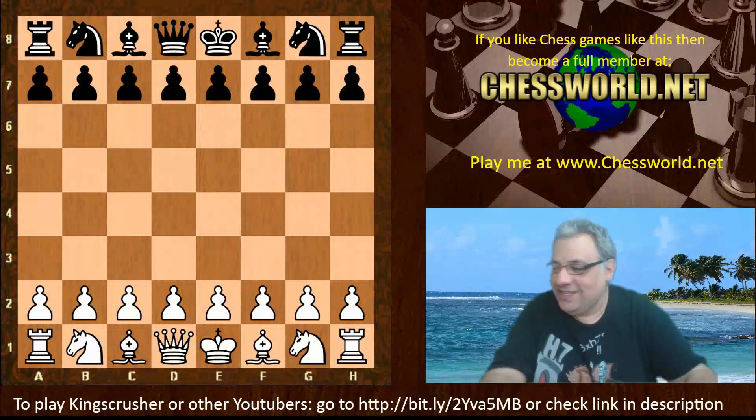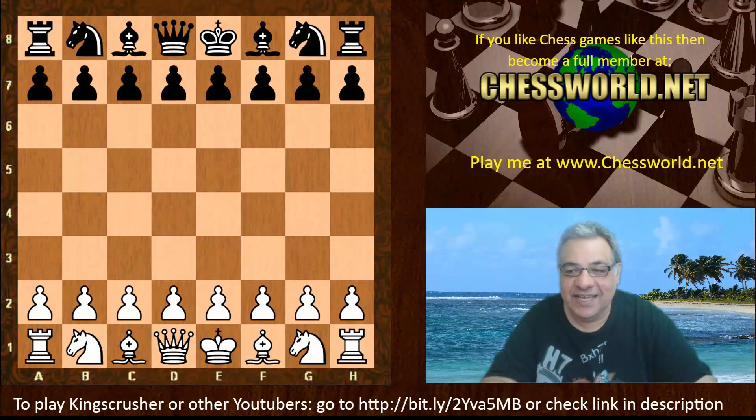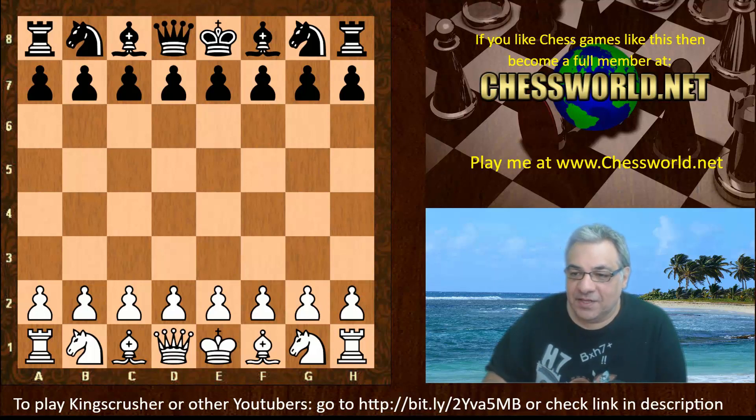Hi all, I am absolutely delighted to have a stunning game from Lila to show you today. Lila against Commodo — this is Commodo the MCTS version, so that's the Monte Carlo Tree Search component. This is a time limit of 90 minutes with a five second increment.